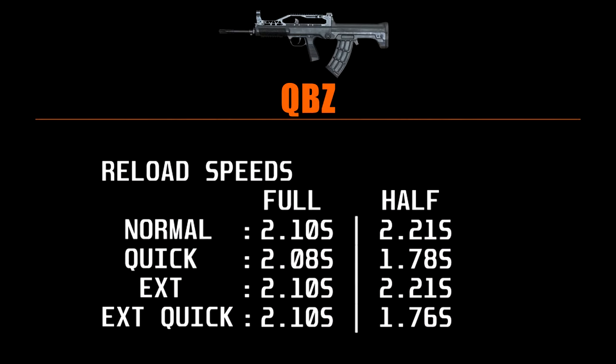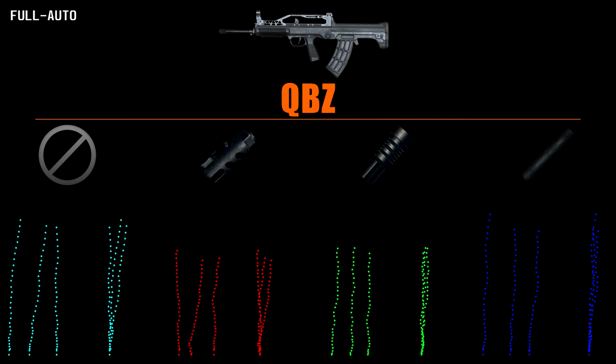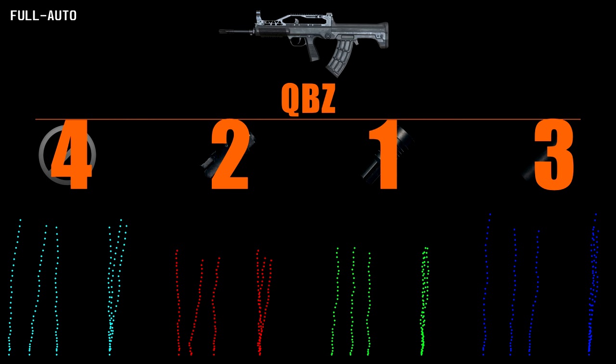Here we see the same trend as before, however the quickdraws again have an upper hand on the half reload. A regular half reload is still taking longer than a full empty reload. Onto a full auto spray down with the QBZ — since it has a slower rate of fire it's easier to control. The suppressor holds a very tight but vertical recoil pattern; this should be easy to control but the flash hider here seems to work best. The lack of almost any horizontal spray means it will be more consistent at remaining on the target. My ranking here is: flash hider, compensator, suppressor, normal.